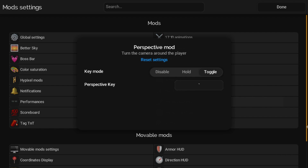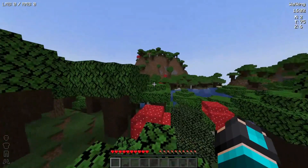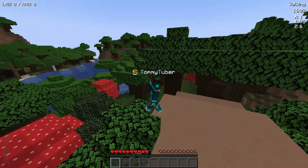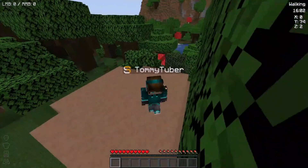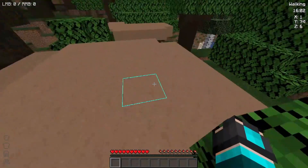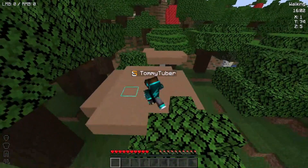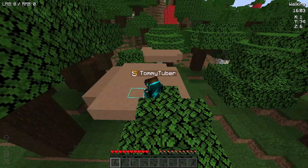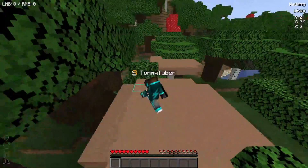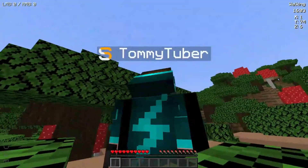Perspective Mod: I'll show you what this is. Basically, you toggle it with a key and it looks like this — you can look around freely while still moving. You can't fully stop walking, but you can move forwards and backwards. It's useful to see if anyone is behind you or around you while you're running away. Don't use this in Hypixel though — I just use it in my 1.19 hardcore world.